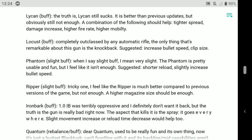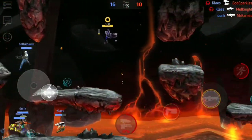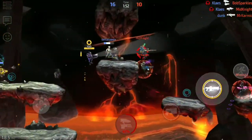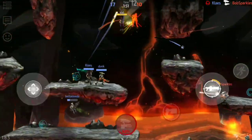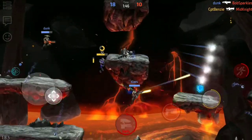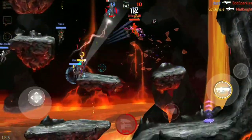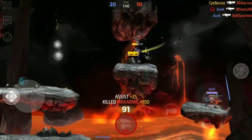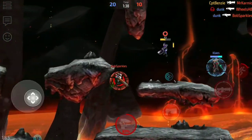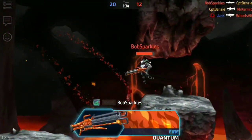Better than previous updates, but obviously still not enough. A combination of the following should help: tighter spread, damage increase, higher fire rate, or higher mobility. To me, I agree that the Lycan definitely needs a little something. Right now, it is altogether too tricky to use and just not quite there. The Lycan is great for moving in with its widespread and sort of automatic fire, for punching out several members of the enemy team in one go. You watch your frontliners go in and deal damage to three or four people, then come in with a Lycan and mop them up very quickly.